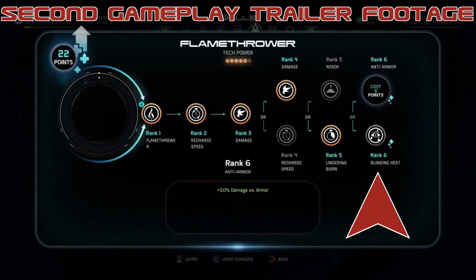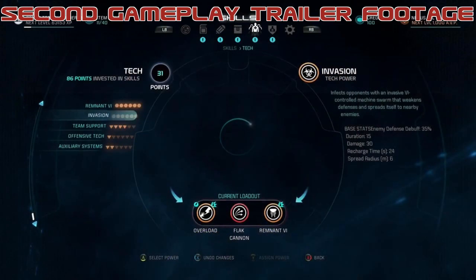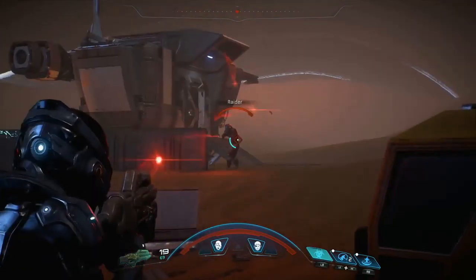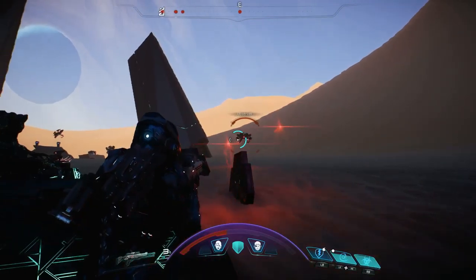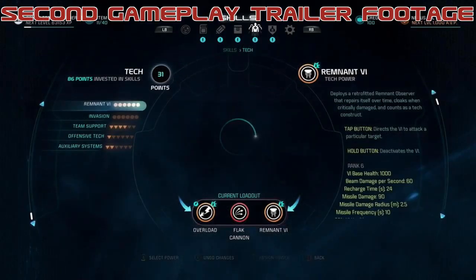We also finally get a look at what Invasion looks like. Invasion infects opponents with an invasive VI-controlled machine swarm that weakens defenses and spreads itself to nearby targets. I think it looks badass, but we'll have to see how effective it is. The ninth active tech ability is unknown — literally. I think it might be the Remnant VI from the previous gameplay trailer, which deploys a retrofitted Remnant Observer that repairs itself over time, cloaks when critically damaged, and counts as a tech construct. Apparently the reason why this ability is shown as unknown has to do with story reasons, so I guess spoilers.